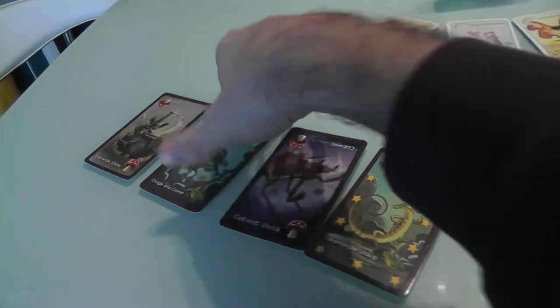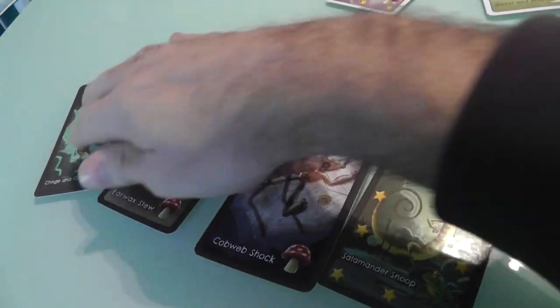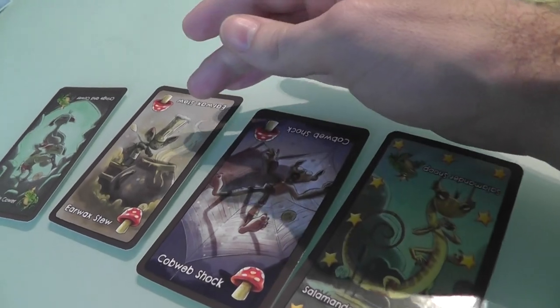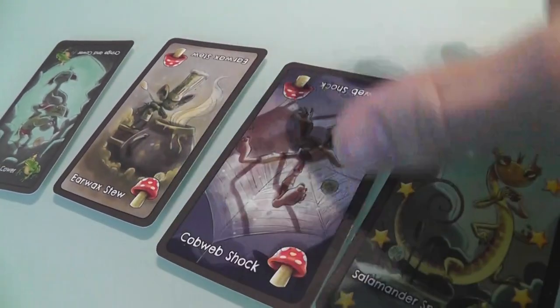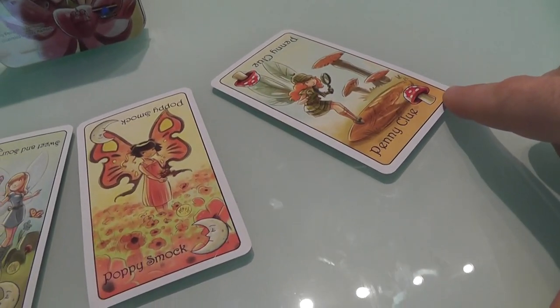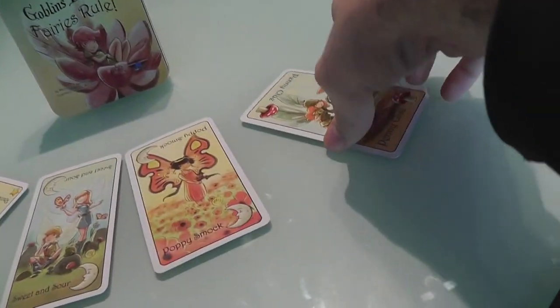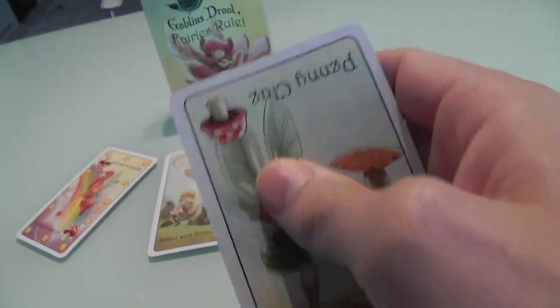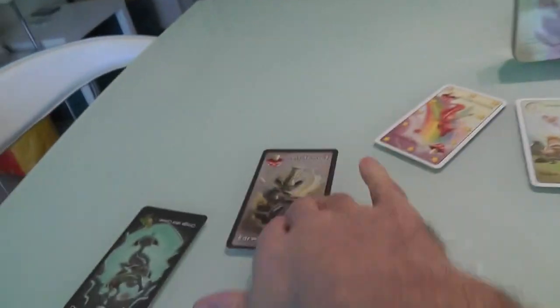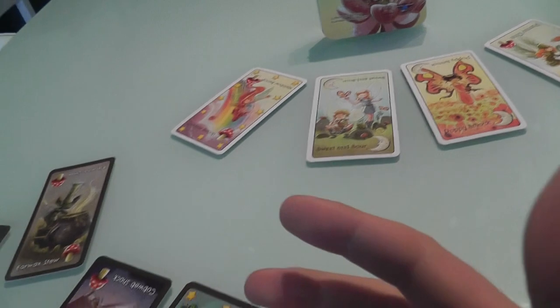It's actually interesting. If I'm the first player, I've got these two guys who will cause me to pull toadstools out when I put them in. At the beginning, Rainbow Swoop and Penny Clue are both toadstools. But if I put Earwax Stew in, he will cause Penny to flip, and on the opposite side of a toadstool is always a toad, on the opposite side of the moon is always the sun. So you always know what they're going to flip to. If I put Earwax Stew in and I'd like to pull some fairies back out, I'll only get one of the two because he will have caused them to flip.